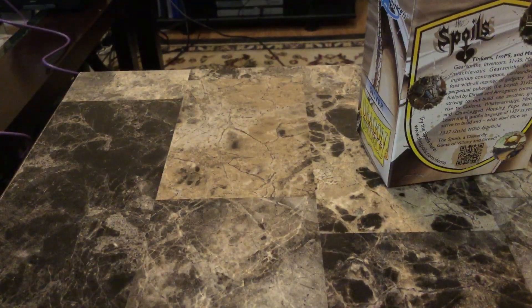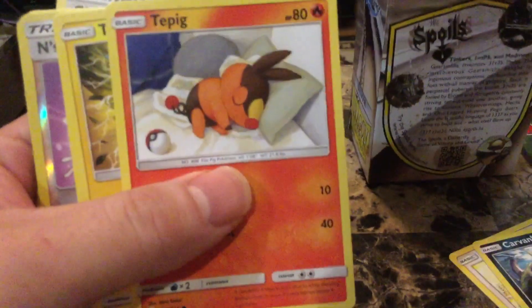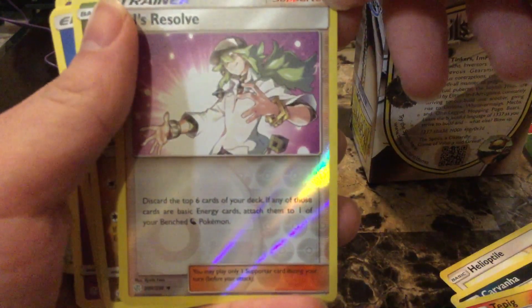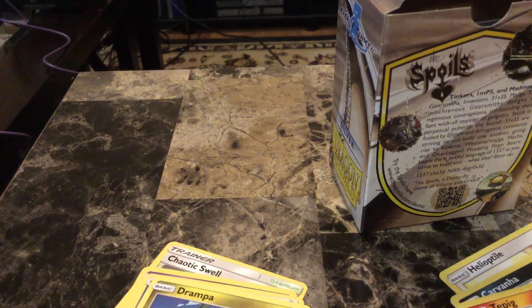So there's the next one here — online Pokémon card pack number two. We have a Helioptile — kind of cool because I just got a Heliolisk. Carvanha. Tepig. Togedemaru. Onix. End's Resolve — discard the top six cards of your deck. Very nice. We'll get that into a little protective sleeve here.